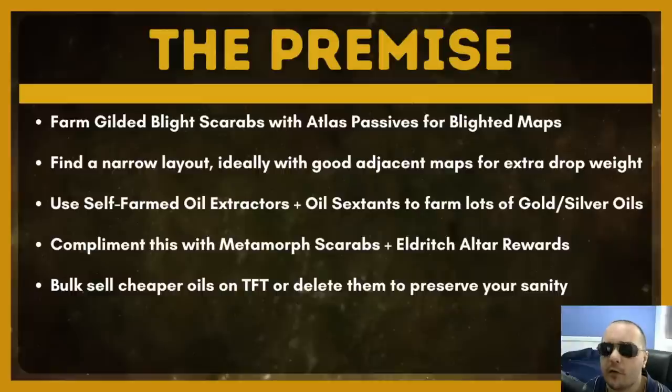Most of the money from this strategy comes from the catalysts, the blight maps, and the gold and silver oils. So don't really worry about the lower tier oils — you're going to end up with absolutely thousands of them, but that's fine. You can delete them, let them sit in your stash, or try and trade them up all the way to opalescent and sell those. They're not going to make up a very large portion of your money, despite what some might claim.